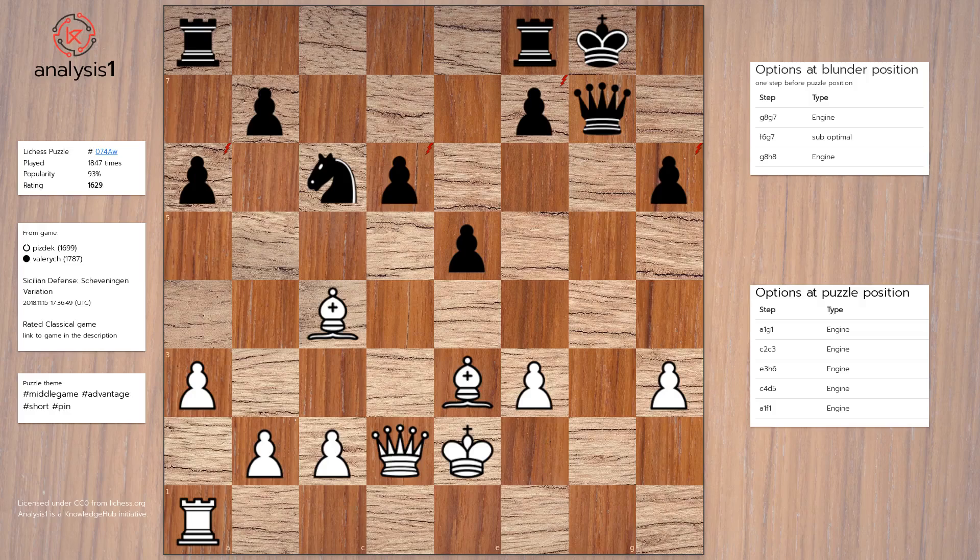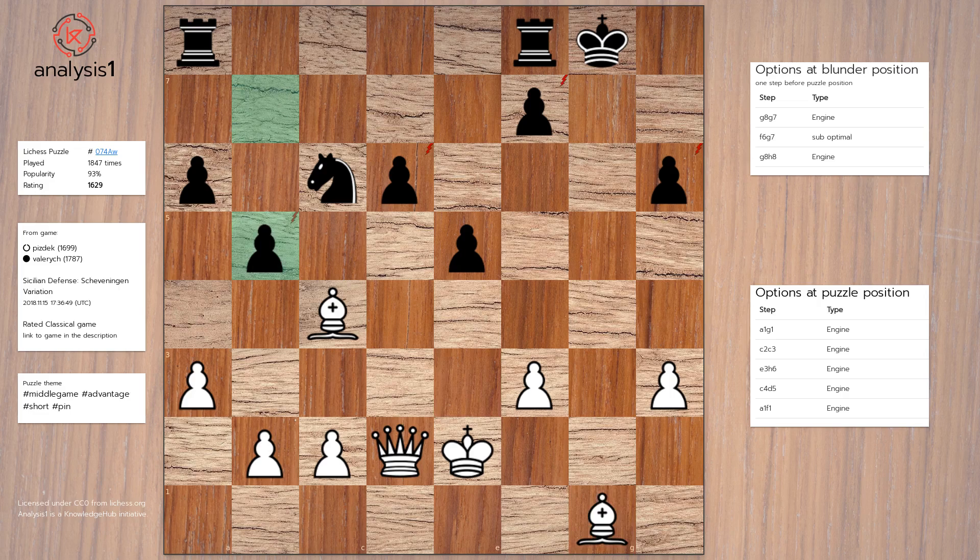The solution to this puzzle and the best option is: Rook to g1, Queen takes rook, Bishop takes queen, b5, Bishop to a2, King to g7.